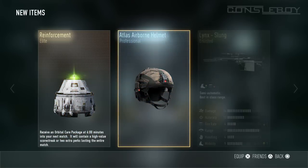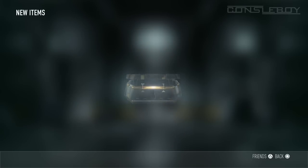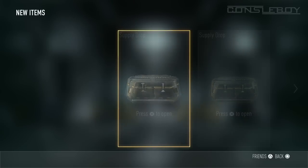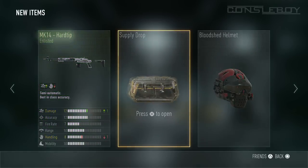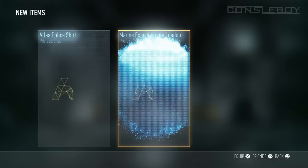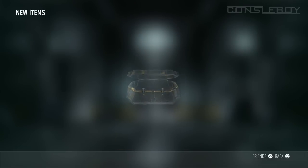I'm getting really fed off as you guys can see — reinforcements are just useless for me and I hardly ever use them. So yeah, Atlas shotgun loadout, enlisted armor, and then the MK-14 Hard Tip which is horrible, and a police shirt. Just keep on getting horrible supply drops.